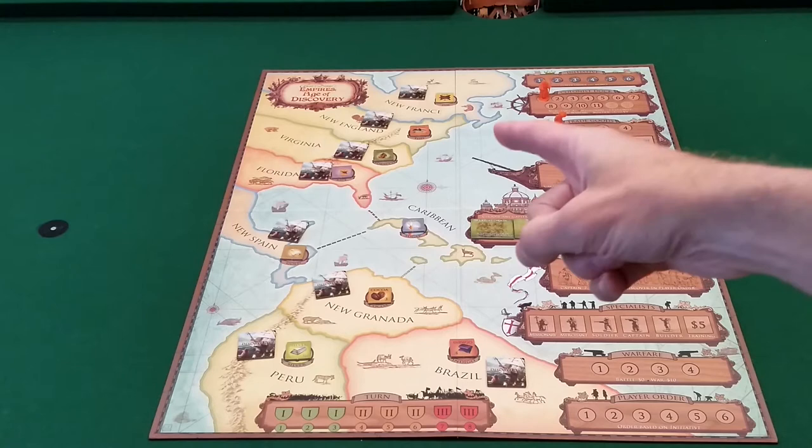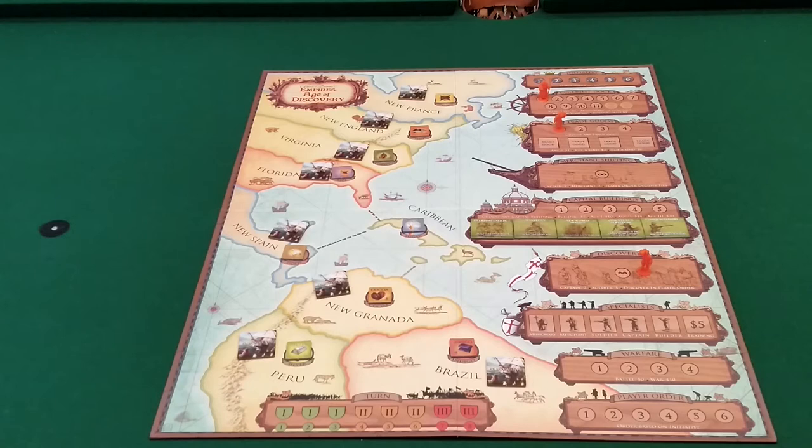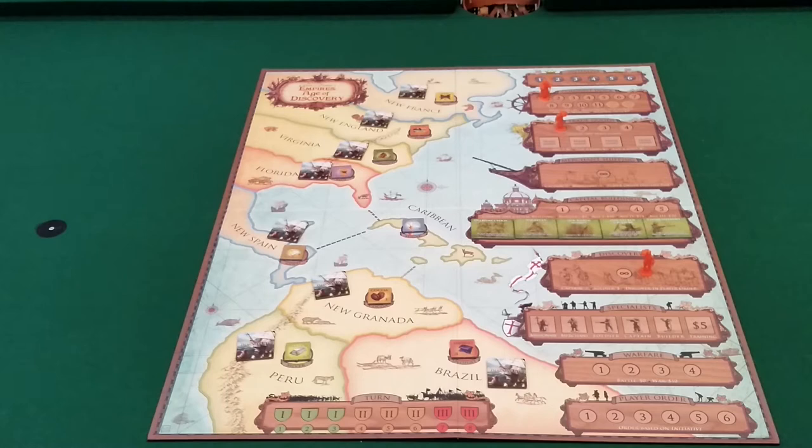The colonist dock is the second box — that's how players take their workers and move them over to the left side of the board into the colonies. The whole theme of the game is set just after Christopher Columbus discovered the Caribbean, and now European powers want to colonize the rest of the new world. As France, Spain, Portugal, or England, you want to send your guys over to colonize the new world because you'll score points for those workers three times during the game.